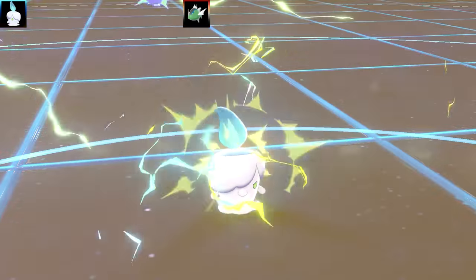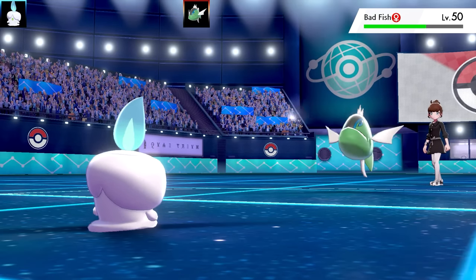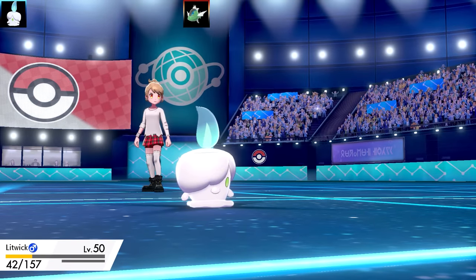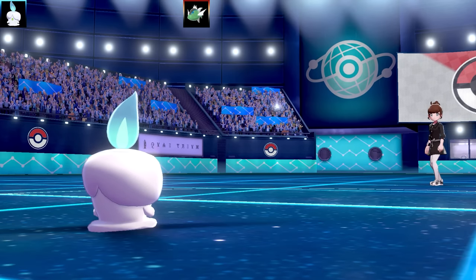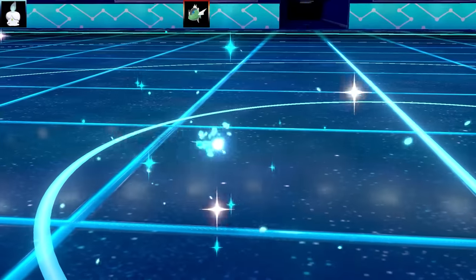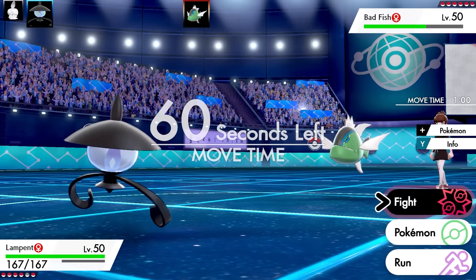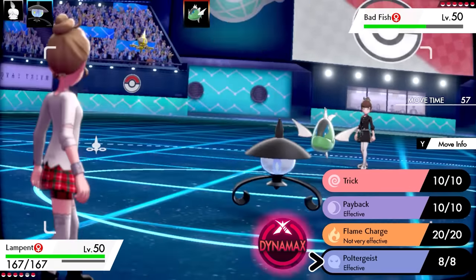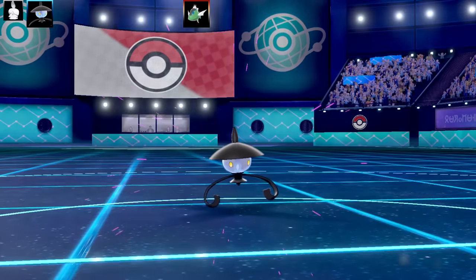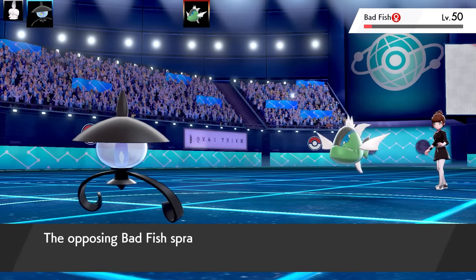I went for Shockwave - Basculin's not very bulky at all. But that really did nothing; I expected over half damage. Basculin goes for Bounce, and I can see what sort of set they're running. They trapped me with Whirlpool which does extra damage, and then Bounce stalls the Whirlpool damage out while adding extra damage on top. The Bounce hits Litwick and that's obviously more than enough to take little Litwick out. It trapped me in and I couldn't swap out.